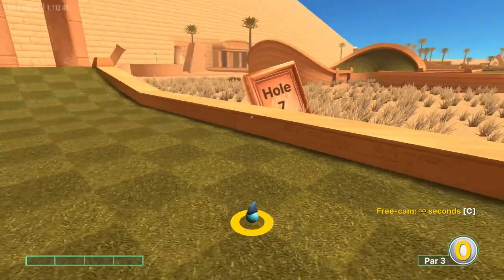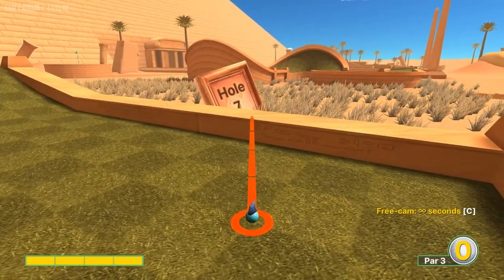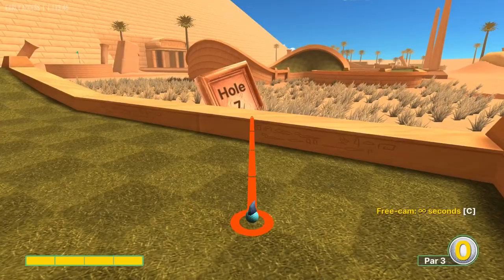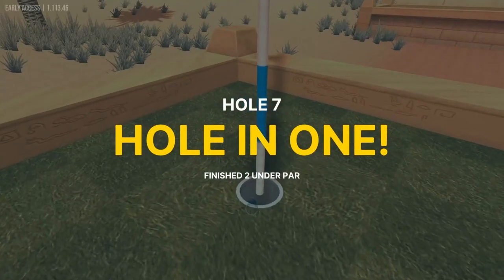Hole seven: we're going just off the left corner of this triangle with a square around it at full speed for a hole in one.